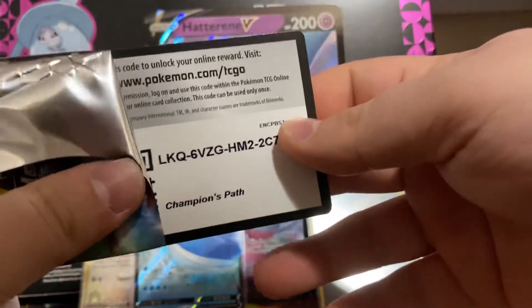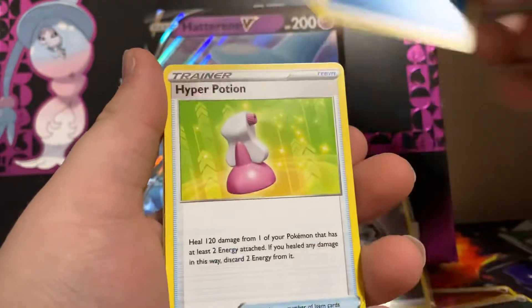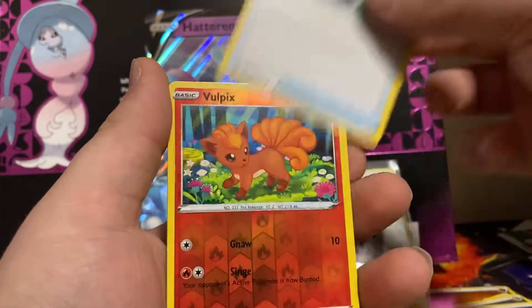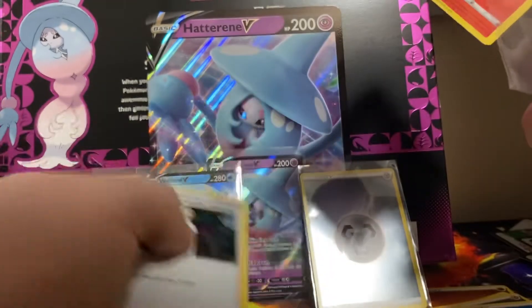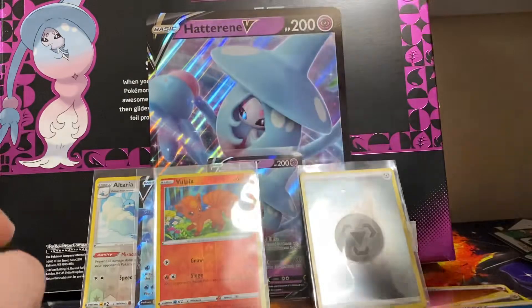Now our last pack — can we get some last pack magic? We got a Water Energy, Hyper Potion, Victini, Suspicious Food Tin, Weedle, Ekans, Carvana, Pokeball, Potion — oh my gosh, we did it guys! The one reverse I wanted. Professor's Research — get out of here. That's actually lit. I pulled the one I wanted. That's getting graded for sure, just for my personal collection.